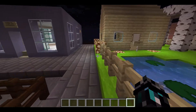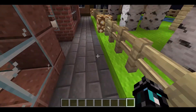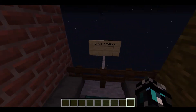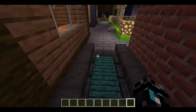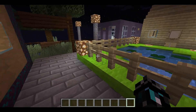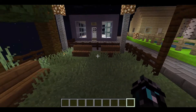Dr. Lope should be around here somewhere. Oh, here's the anvil station — you can repair and rename items here. I don't think we'll be able to find Dr. Lope right now, but here's the park. It's very nice.